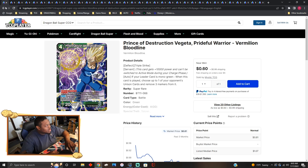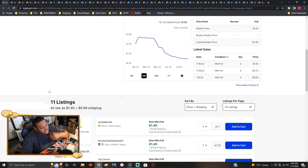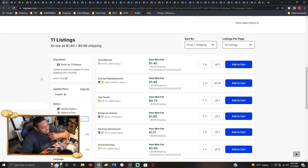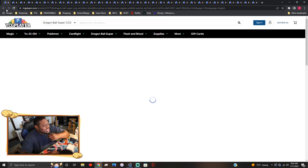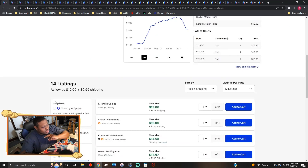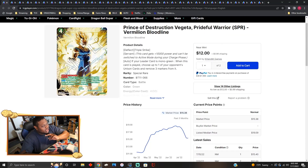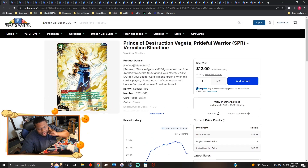There's a Fest version going for about a dollar fifty to two dollars. The SPR version is going for about 13 to 15 dollars. I see this card being graded a lot just because it's an iconic scene from the show.